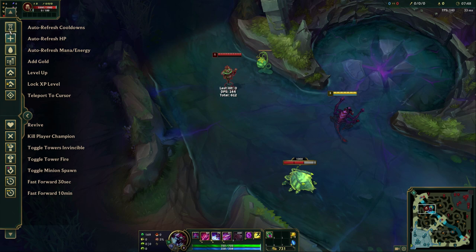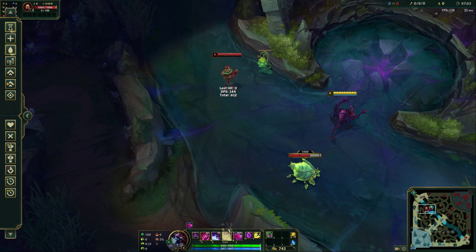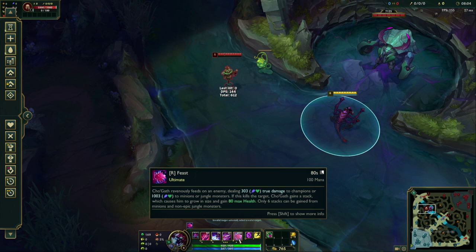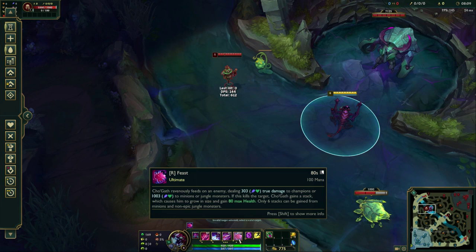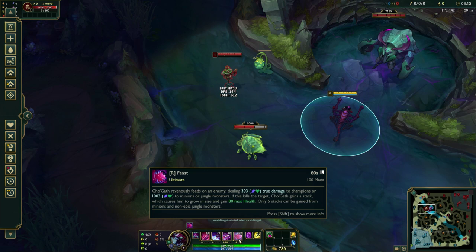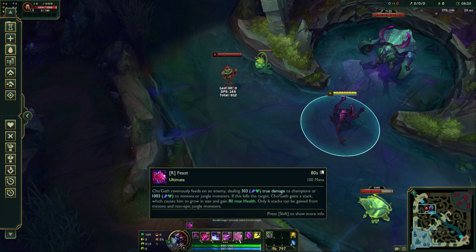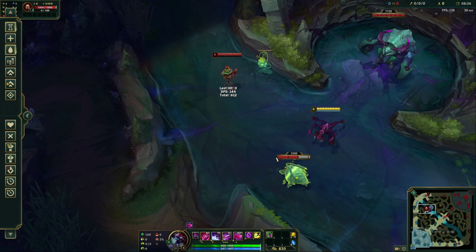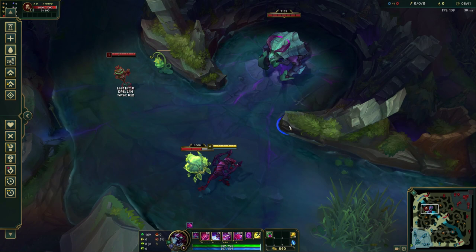Now in terms of the R, we're going to level up a few more times and learn the R ability — we're maxing those E spikes first. The R is an execute called Feast. Cho'gath ravenously feeds on an enemy, dealing a bunch of true damage to champions, minions, or jungle monsters. If it kills the target, Cho'gath gains a stack which causes him to grow in size and gain 80 max health. Only six stacks can be gained from minions and non-epic jungle monsters. Basically every 80 seconds or so, you can feast on something and grow in health and size, and it's unlimited as long as it's on champions past those six stacks. So if a game went long enough, you could essentially become bigger than the Rift Herald.